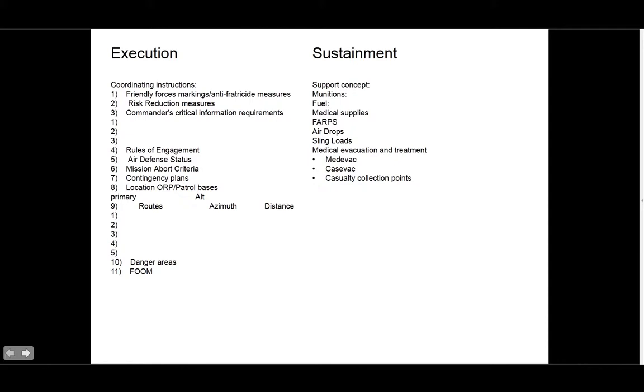You also want to go into risk reduction measures, such as phase lines — basically a line where you will not allow people to cross before you're ready. As a platoon leader it could be a line in front of a target area where you're calling artillery, so only when those last rounds splash down can you move across. Or measures to avoid enemy flanking you by using bounding overwatch. Put these risk reducing measures into your coordinating instructions. You might also have critical information requirements — for example, engineers, I need to know when you're ready to blow the objective.